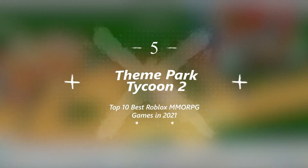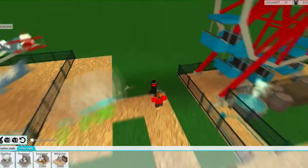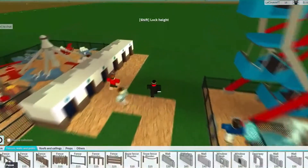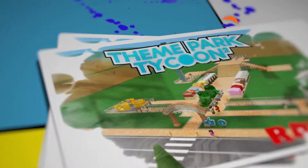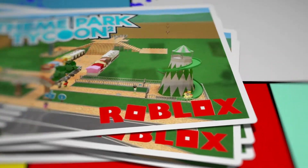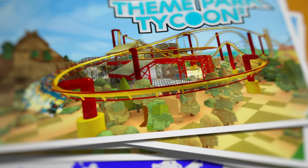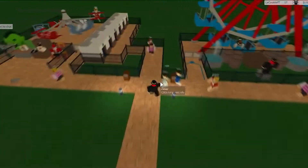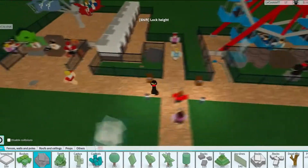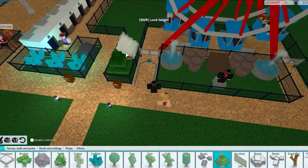Number 5: Theme Park Tycoon 2. This game is one of the most creative roleplay games in Roblox. In this game, you'll have a land where you can construct your own theme park. Building parks is an amazing thing to do, especially when you'll manage it too. From rides to all the things until the end, you can accommodate as many guests as you can. You can even visit each other's parks, collaborate with each other, and even make new friends and get new ideas for projects.